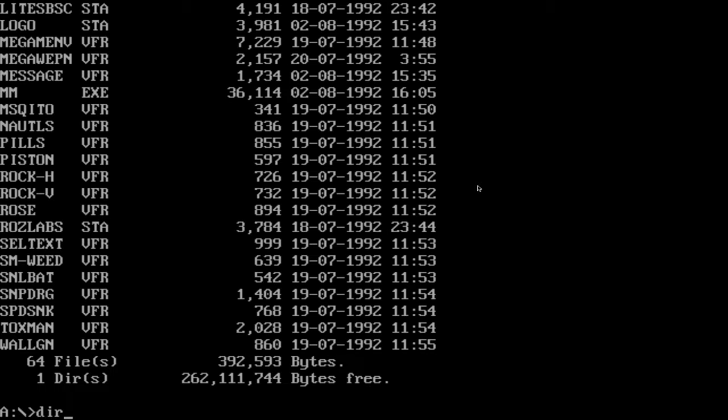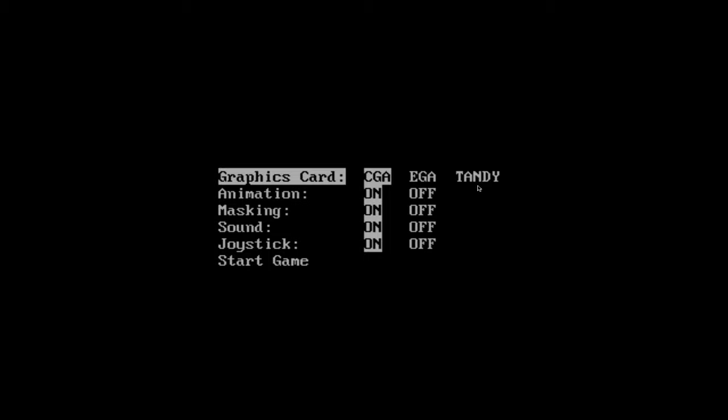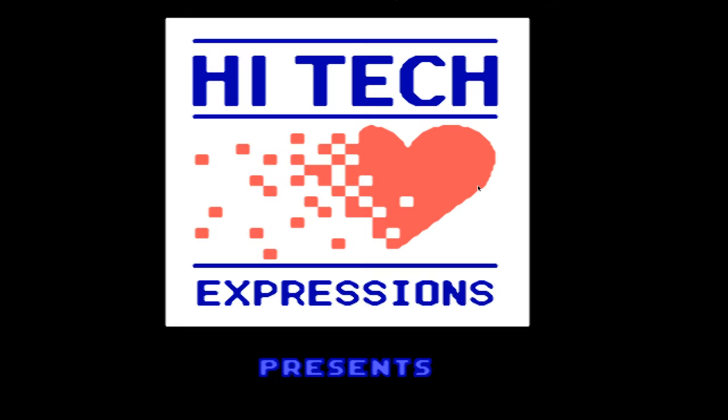Here I have a DOSBox environment. I already mounted the diskette into drive A. If I type 'dir', it shows all the files. Running 'dir' gives you MM.exe — so we have Mega Man, the game. If we run this it goes straight into the game with no installation or anything. The problem is the game crashes immediately after this screen. According to instructions on the DOSBox website, all you have to do is disable the joystick, but if I start the game right now, it loads this screen and stays there forever no matter what I press.